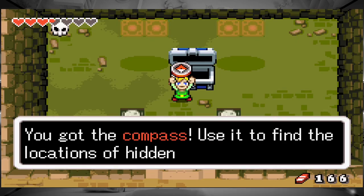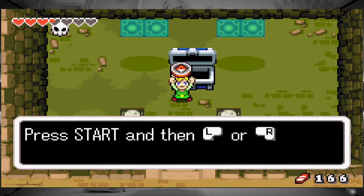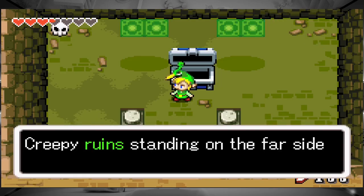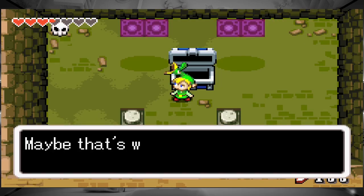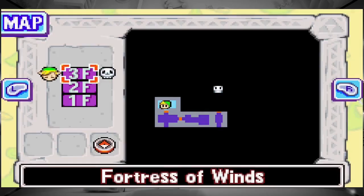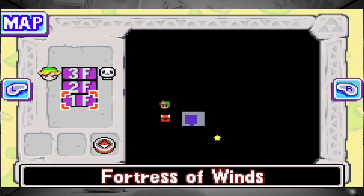Compass — okay, I'll take the compass. Have I done everything I need to do on these? I keep pressing the wrong button. So the boss is up here, and I have all the chests on this upper floor.